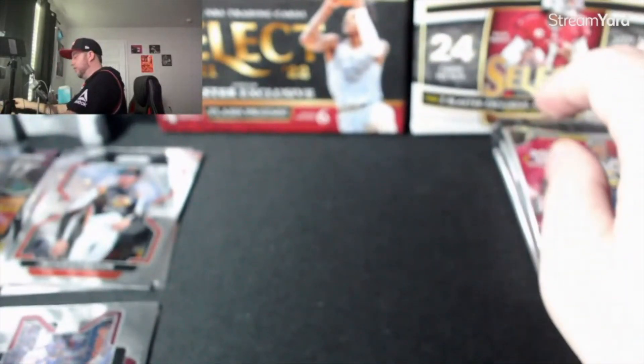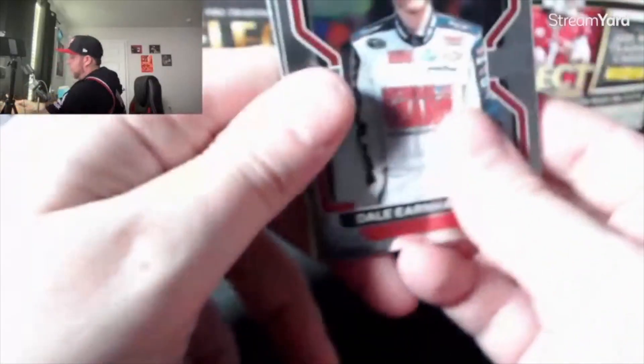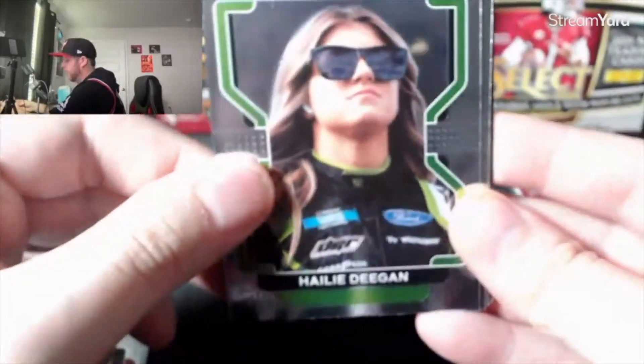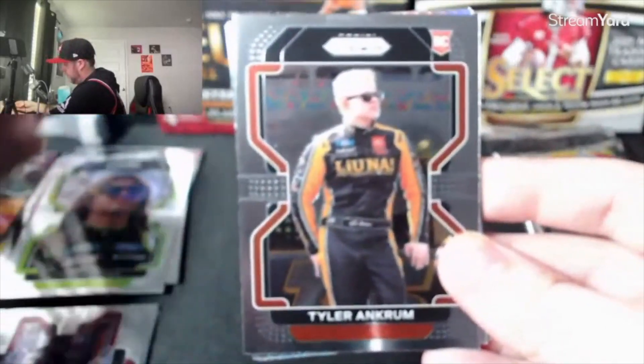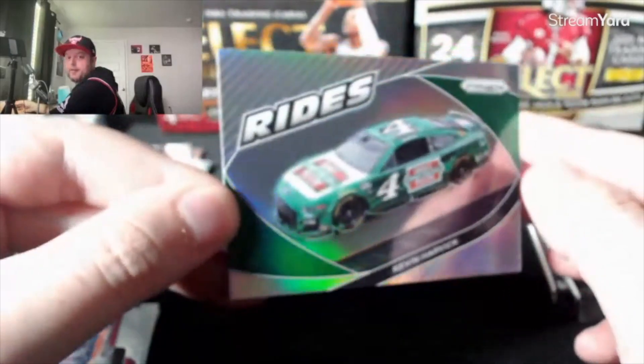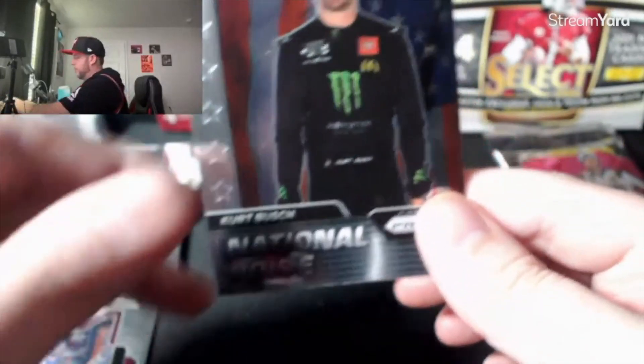Those are really sharp looking — that's the blue, purple and yellow blaster exclusive. Dale Earnhardt Jr. base card. Haley Deegan, very popular. Tyler Ankrum. Kevin Harvick — the news came out today he is retiring at the end of the next NASCAR season. Kurt Busch national pride.